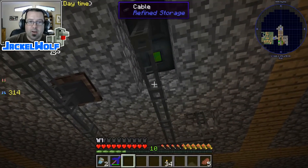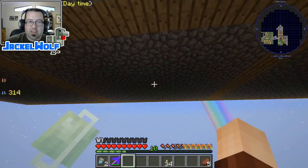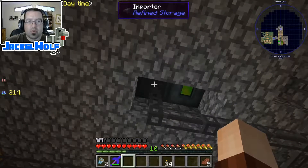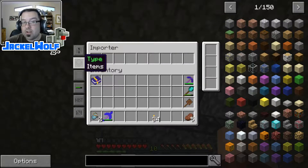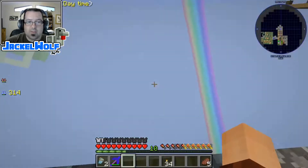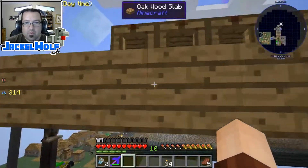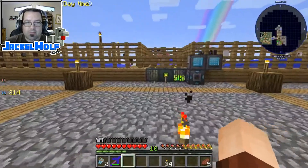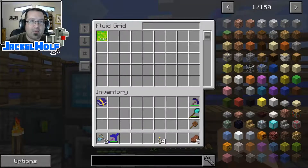We place the importer in. If we went up top nothing would be happening yet, because this importer doesn't know what to do — it is trying to import items, but fluid is not an item, it is a fluid. So we're just going to switch that setting to fluids. If we speed up, we should see that the fluid tank is now empty.